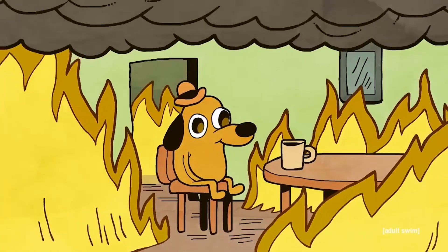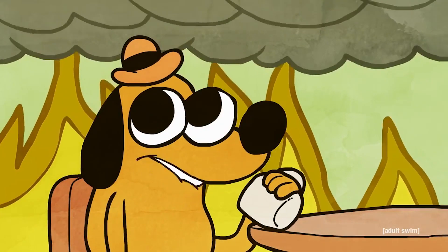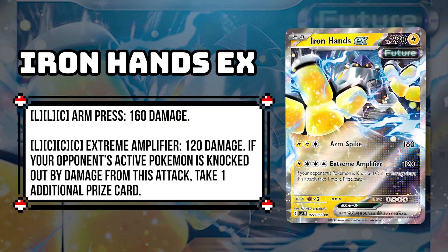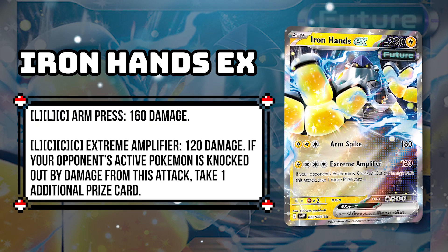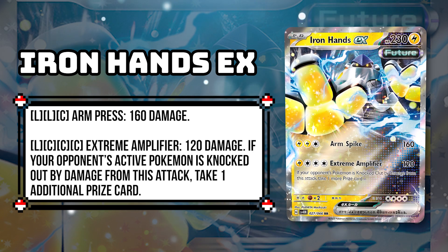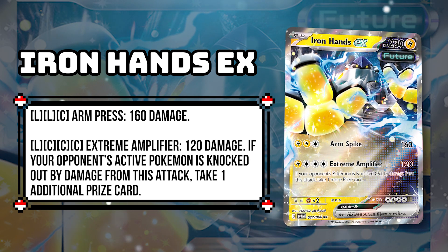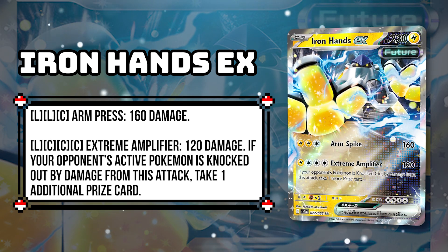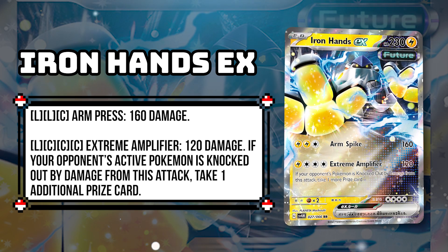The second attack, however, is what has Pokemon Twitter claiming the end times are upon us. Can it really be that good? Currently translated as Extreme Amplifier, Iron Hands' second attack costs 1 Lightning and 3 Colorless energy, deals 120 damage, and has the following effect: if your opponent's Pokemon is knocked out by damage from this attack, take one more prize card.